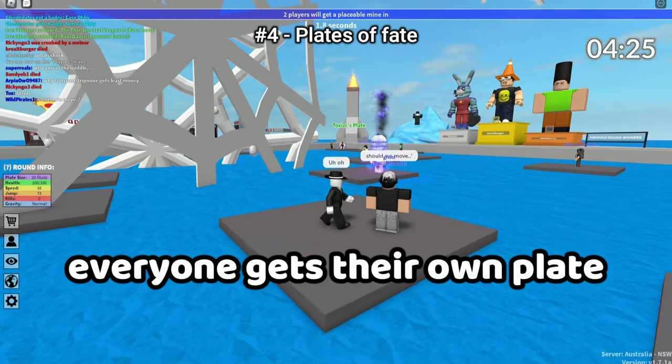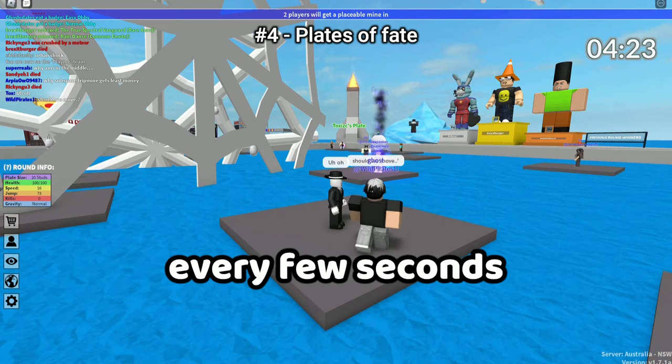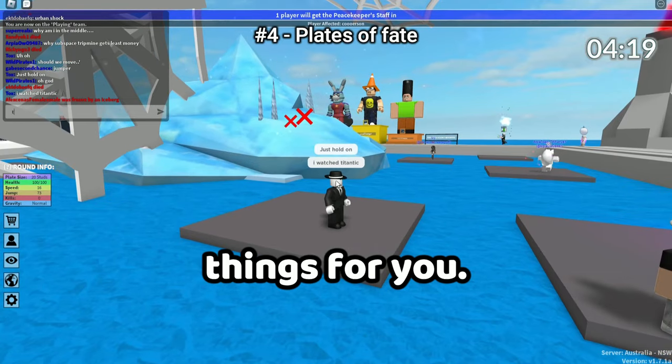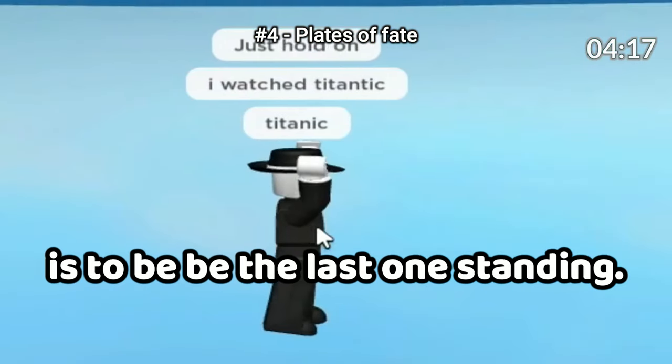Up next we have Plates of Fate. Everyone gets their own plate that they start on. Every few seconds a different event will strike — these events could be good or bad things for you. The aim of the game is to be the last one standing.